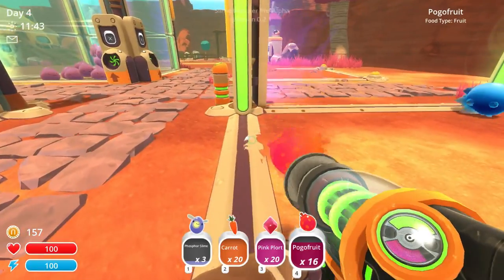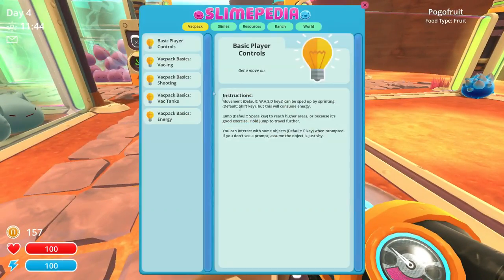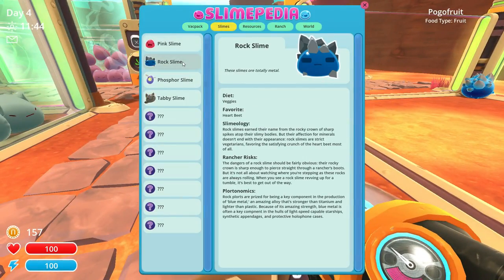Maybe we should check out Rock Man here. Let's check out Rock Man in the Slimepedia. Rock Slime. Heartbeat. Rocky crown of sharp spikes atop their heads, so that their affection for minerals doesn't end with their appearance. Rock Slimes are strict vegetarians, favoring the satisfying crunch of heartbeat. The rocky crown is sharp enough to pierce straight through a rancher's boots. These rocks are always rolling - when you see a Rock Slime, get out of the way.